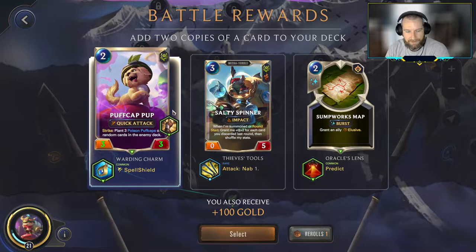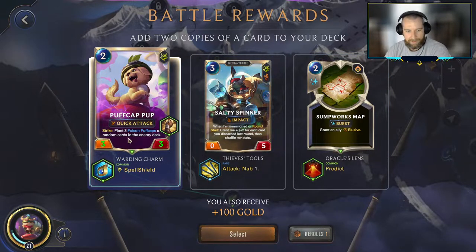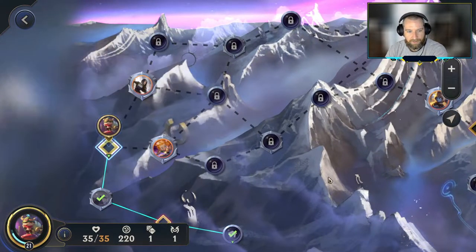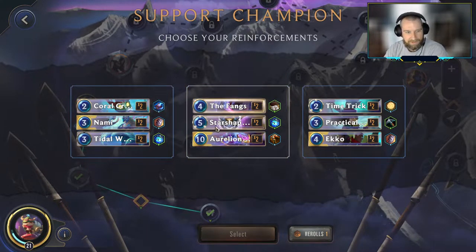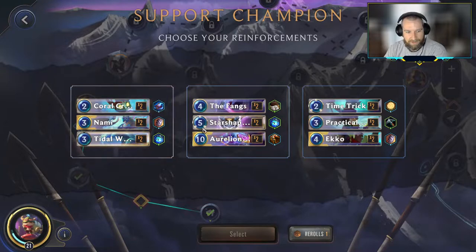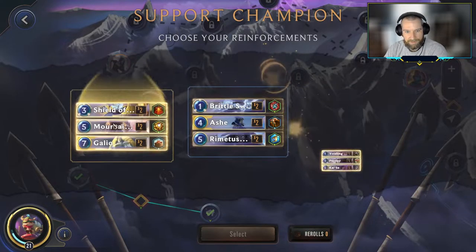Puff Cat Pup's okay. I can see an argument for a Sumpworks map, but I think I'd just prefer the unit. On to the Support Champion. We're looking for a removal spell and cheap dudes. I'm not opposed to Aurelion Soul — we're never going to cast him — but Star Shaping is quite good, and the Fangs is a nice defensive unit. Practical Perfectionist is a good blocker, but let's take a Mulligan.